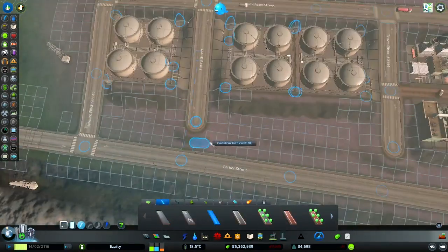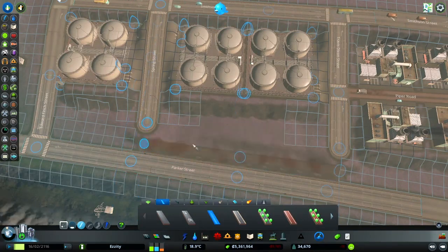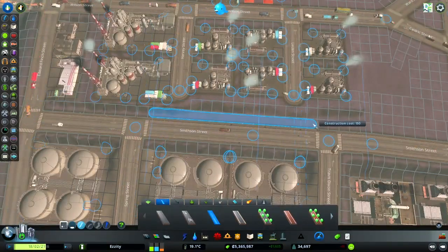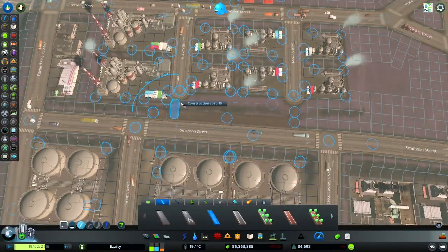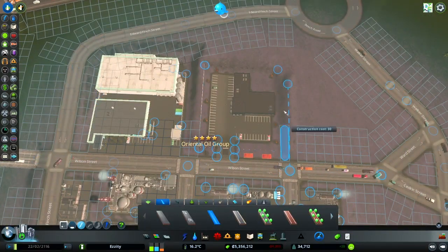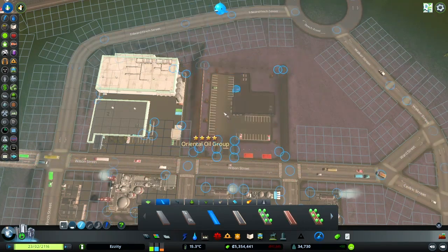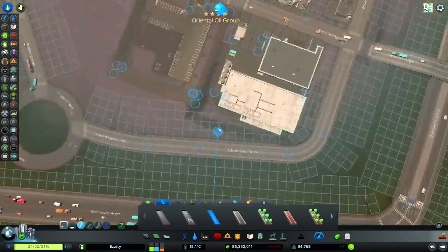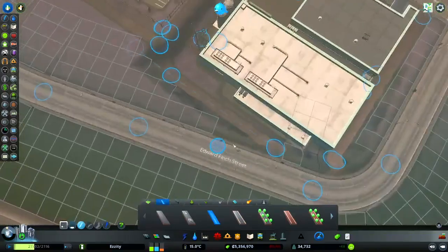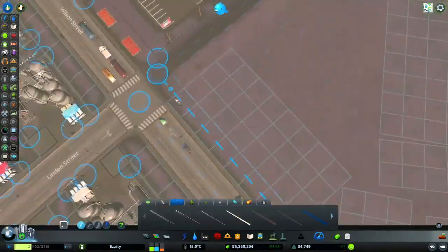I'll put some pathways here. There's a problem I used to encounter with creating industrial areas — I didn't really put any pathways or parks or anything like that, or if I did, they were just not placed in a stylish way. So I'm trying to alleviate that. I'm going to fence out the area. I've been watching a lot of people — experts at this game — do their decorations, and I've been trying to incorporate that into my playthroughs.